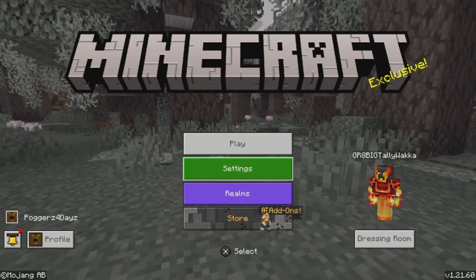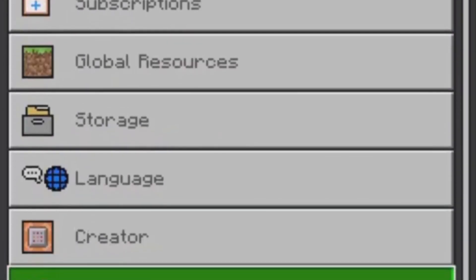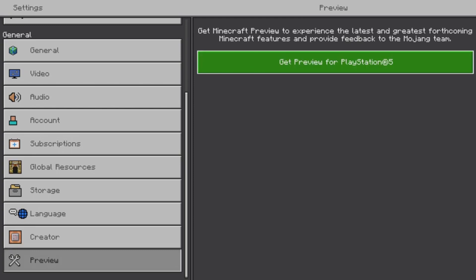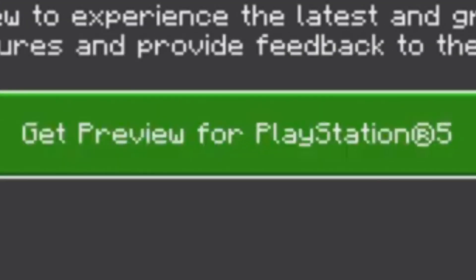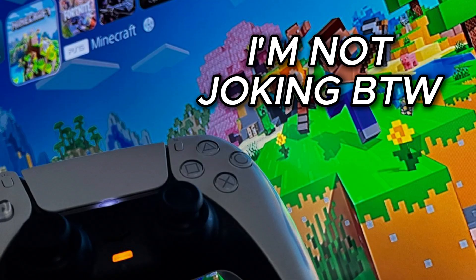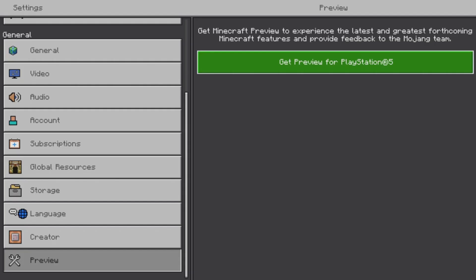You want to start by loading up the normal version of Minecraft, going into Settings, and then scrolling all the way down to the bottom — literally the last button in Settings — and then select Preview and click 'Get Preview for PlayStation 5.' This will vary for whatever console you're on. The reason it says PlayStation 5 is because I'm playing it on the PlayStation 5, whereas if you're on the PS4, it will say 'Get Preview for PlayStation 4.' It works the same way for Xbox as well.